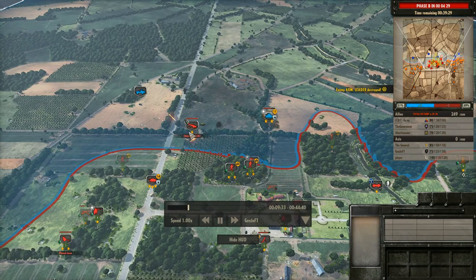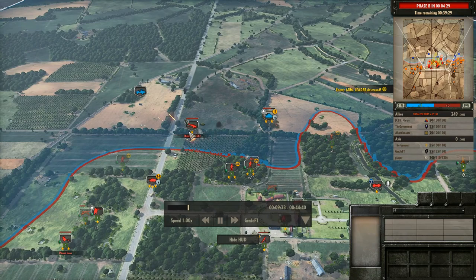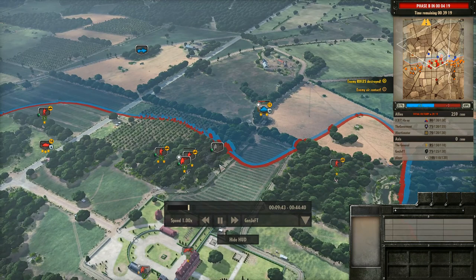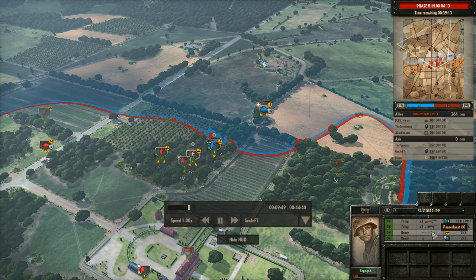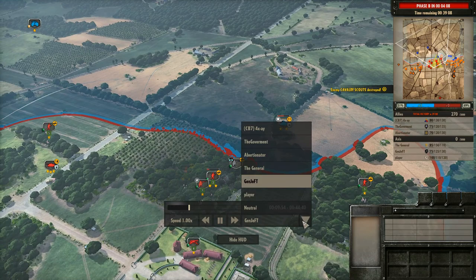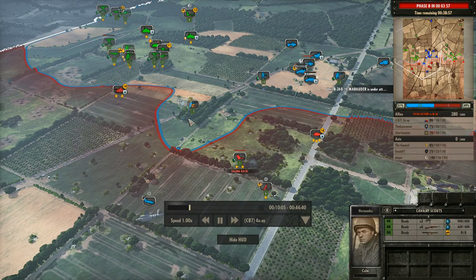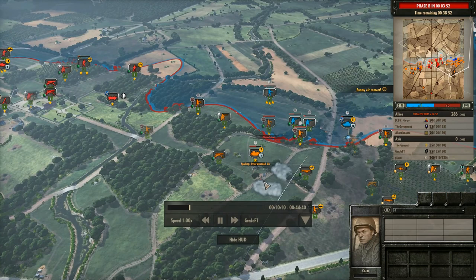Get one bomb off and this guy pulls out. I'm using these guys to try to take that out because I do have these Panzerfausts. But they're blocked by the Cavalry Scouts, and that was the only thing blocking me. Does he see that? Yes, he does — the Cavalry Scouts there shows it.